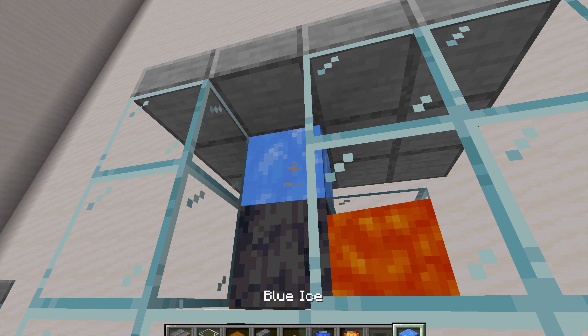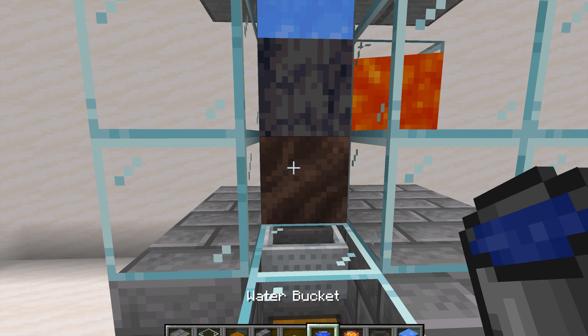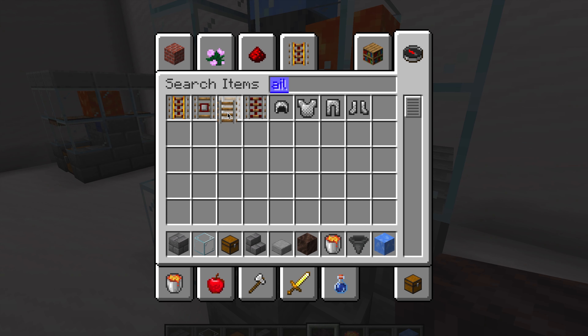For the basalt generator, it's the exact same materials, just without the water. You'll also need blue ice, soul soil, a rail, and a minecart with hopper.